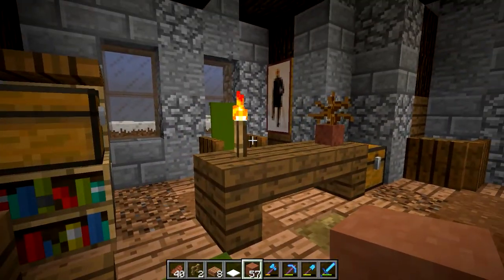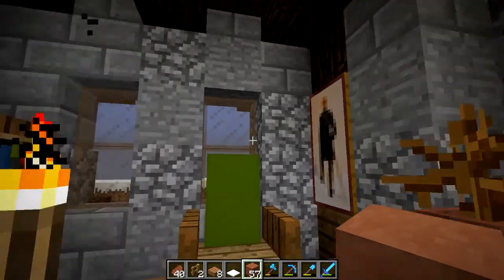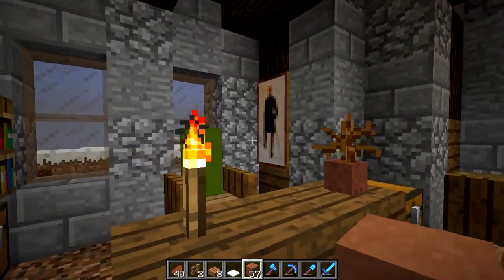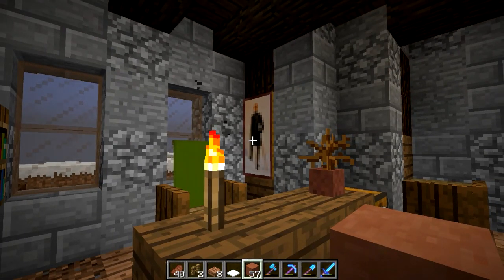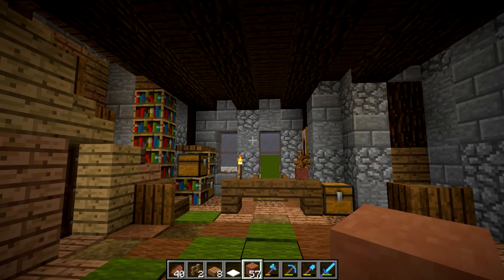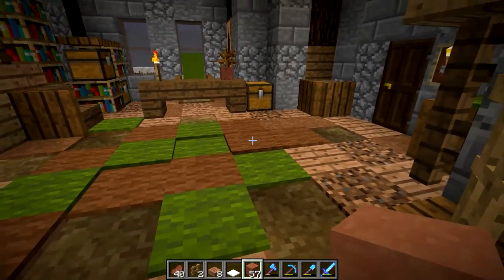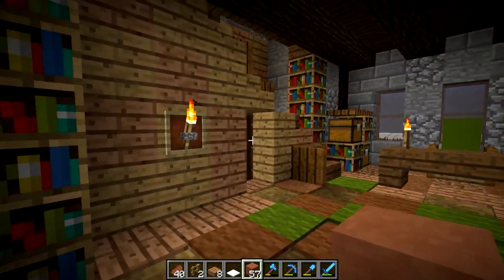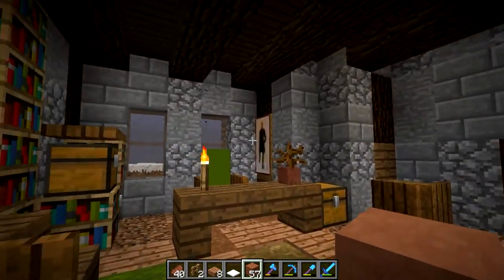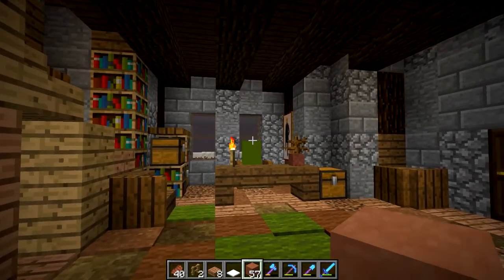Paintings — something I noticed while doing this: I was placing a painting and these default paintings are so bright, they force your attention to them. That's not what I want — I don't want you to walk in and say 'painting.' I want you to look at the rug, the desk, the door over there, the stairwell. Put the painting off to the side — so much better.